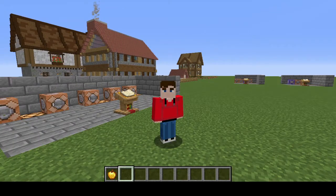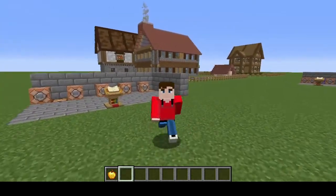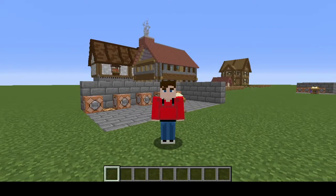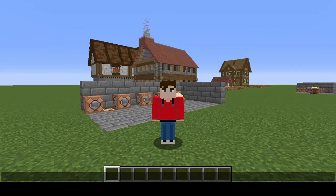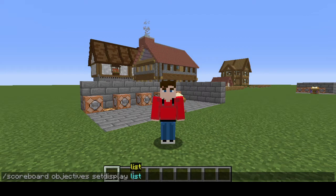Once we've done that there'll be three ways we can display the health: above the player's head, to the side of the screen, or in the tab menu. The first way we're going to display the health is through the tab bar. To do this we're going to type in /scoreboard objectives setdisplay, and this time we'll use 'list' and then put in the health objective we've created.